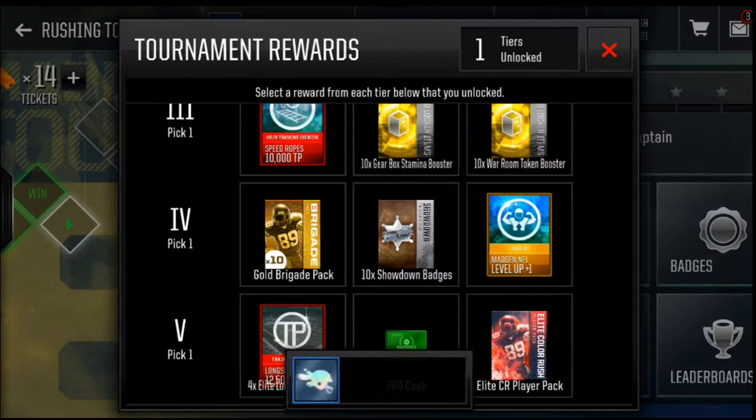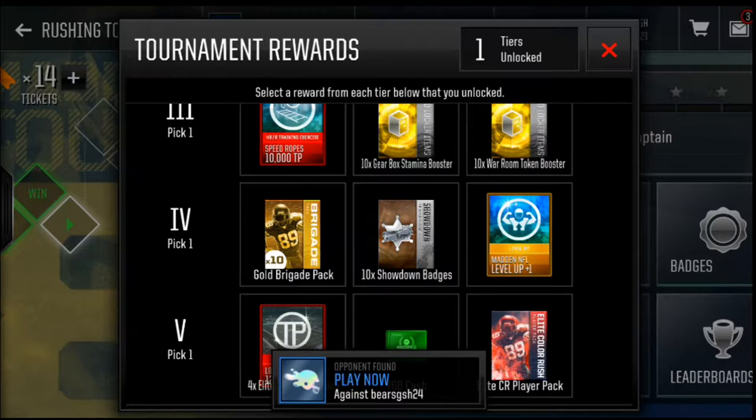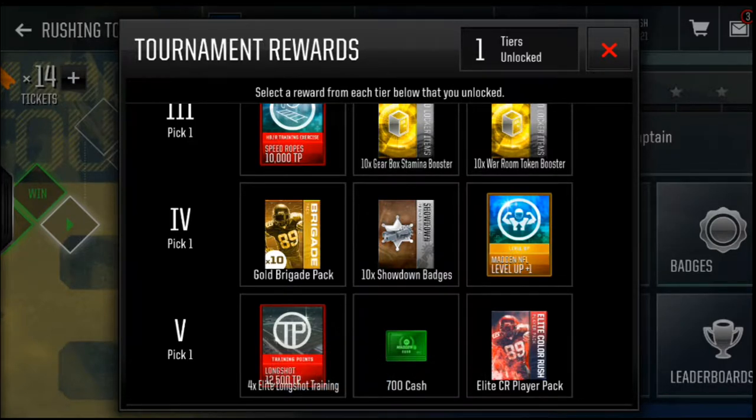10 times gold brigade pack - ooh, we got a matchup. Elite color rush player pack. I don't know if I'm gonna go for that or the cash, because I really want to save up cash and open a 10,000 cash bundle, hopefully by mid-season.